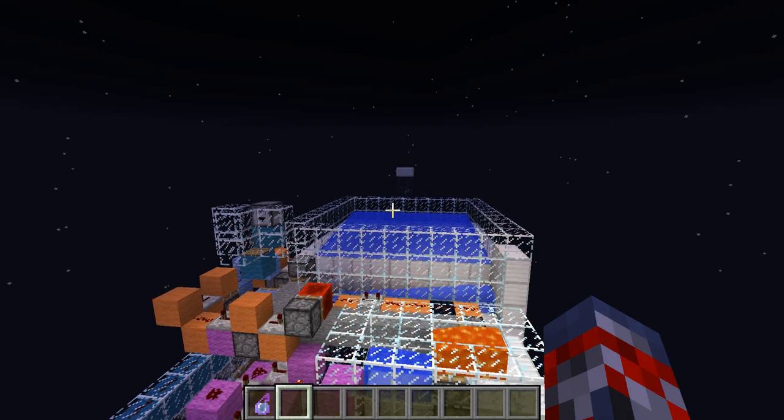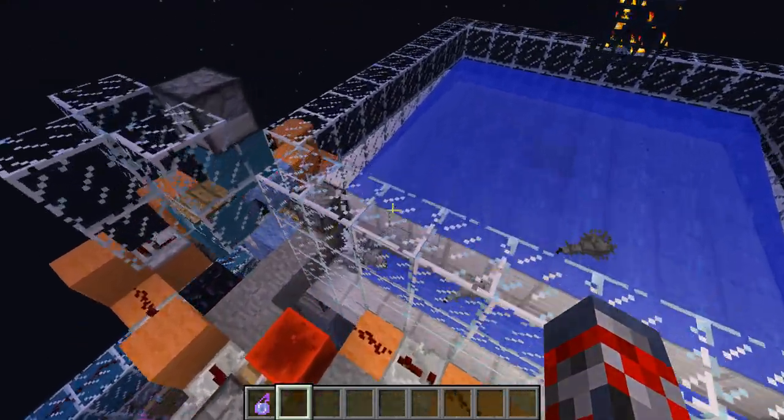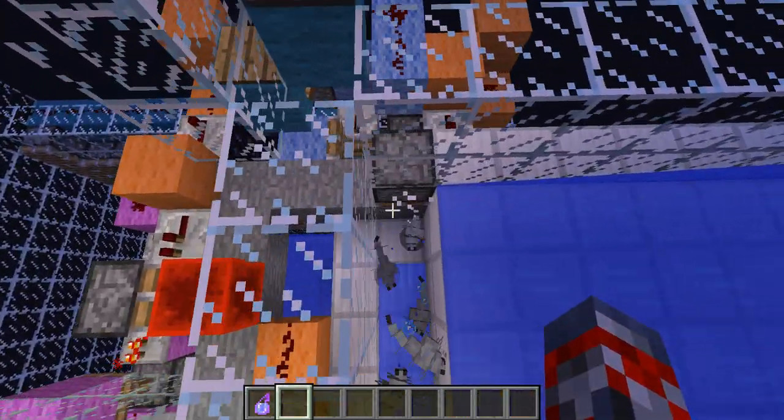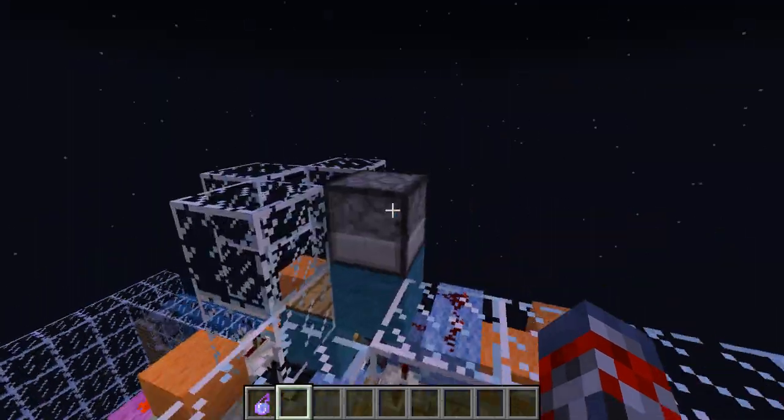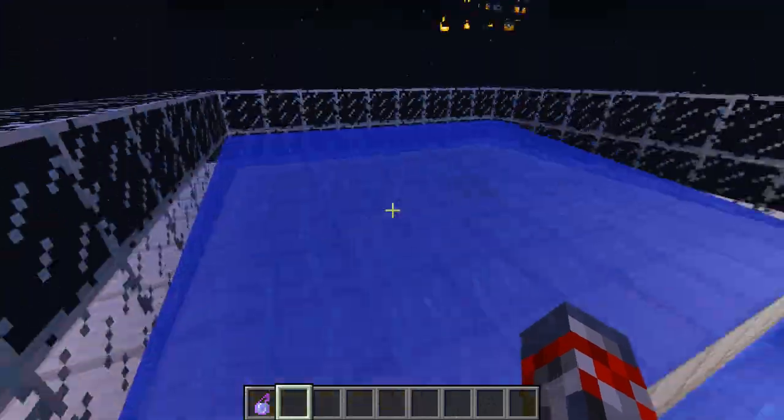Hey guys, JimboEvan here and I'm going to be showcasing Mumbo Jumbo's Silverfish XP farm. This is a pretty cool farm. What it uses is Silverfish going into blocks. Once they go in the block, it activates the switch, they get pushed down, and a new block comes out with Silverfish.